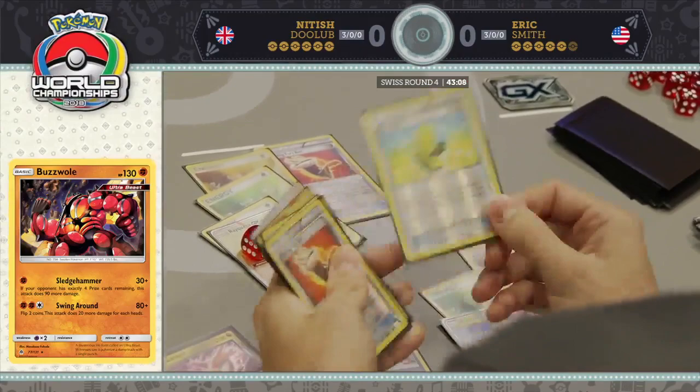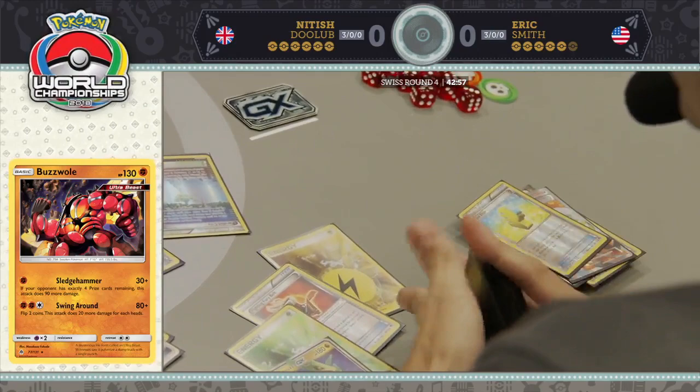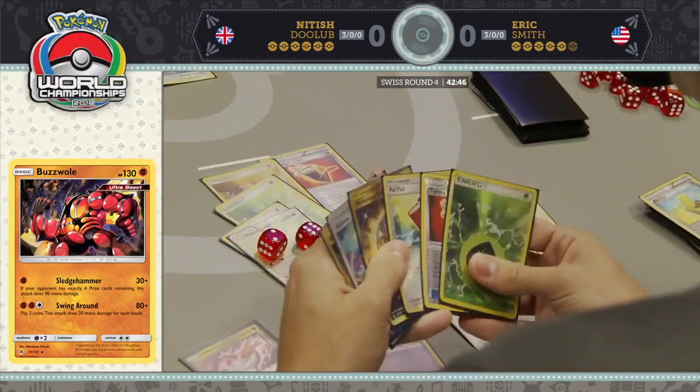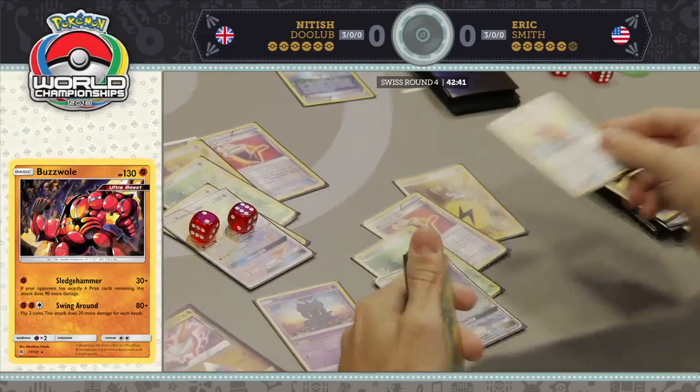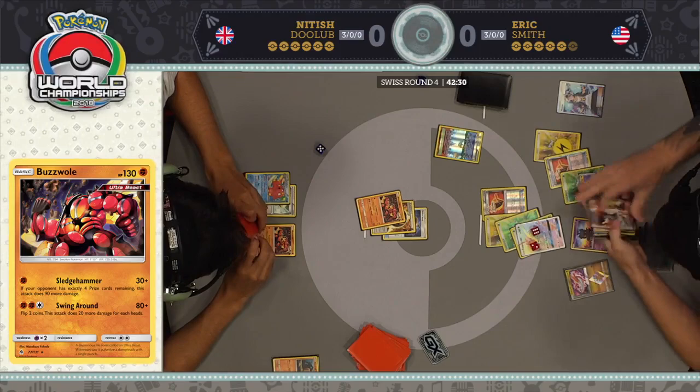That's where Rayquaza is just not going to be able to take the final few prizes. Eric is definitely not in a safe position. If he knocks out this Buzzwole, he's also going to be going down to four prizes himself — not what you want to do against this Buzzwole deck. Sledgehammer gets stronger and stronger as your opponent takes his fourth prize or his second prize. With that Max Elixir, that has stabilized his energy a little bit — he's gotten up to five, can attach to get up to six.